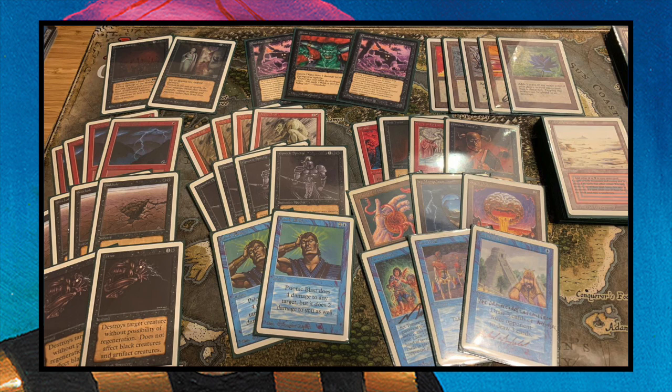You don't see it often. Looking at the creatures in the middle, we see four Sedge Trolls — one red and two to cast for a 2/2 that gets +1/+1 when you control a swamp, and you can also regenerate it. So basically it's a 3/3 since my opponent is playing with black. He's also playing with four Hypnotic Spectres.